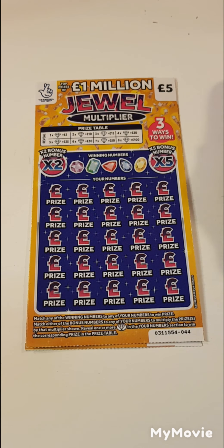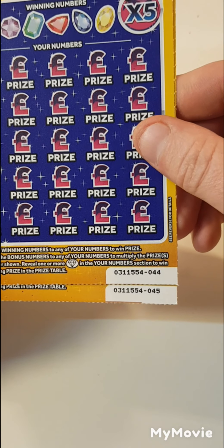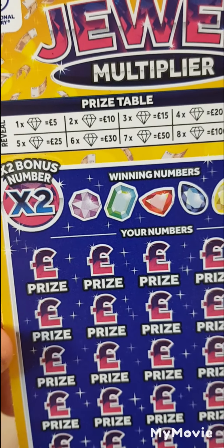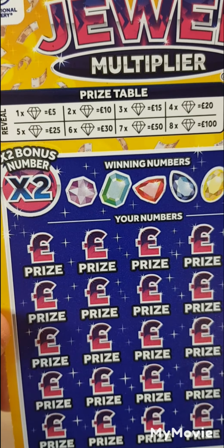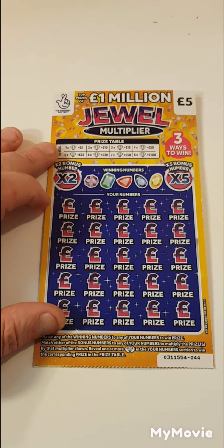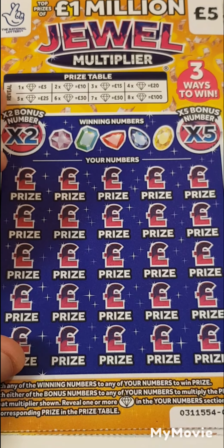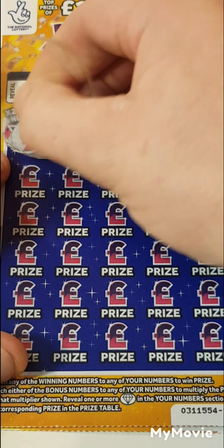Hi there guys, Mr. A Scratch here. So we have two of the dual multiplier — we have cards 44 and 45. What we have to do is find the jewels, or emeralds, or diamonds, or whatever you want to call them. The more we find, the more we win. Match the winning number. Let's get the scratching.